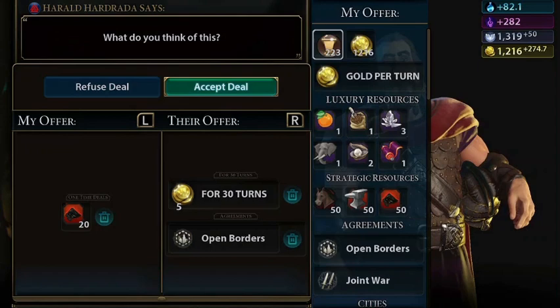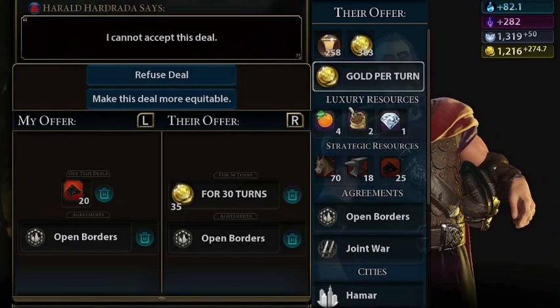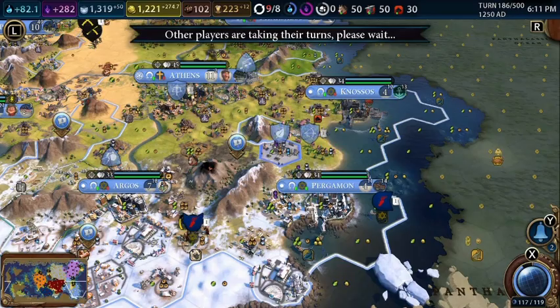Norway, I will take 5 gold per turn in exchange for a niter. I'll give you my open borders as well. Would you pay me some more gold? 5 gold is not that much, but it counts.